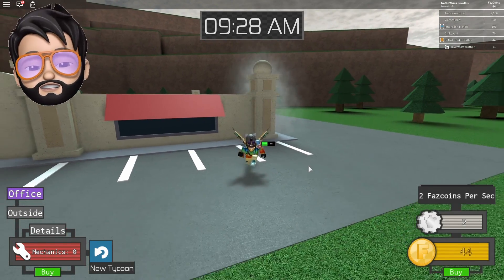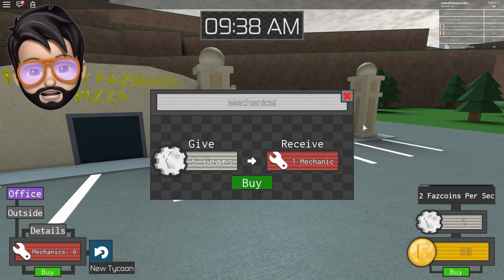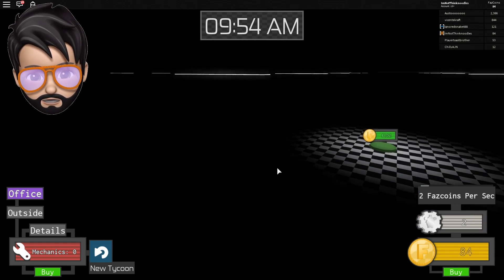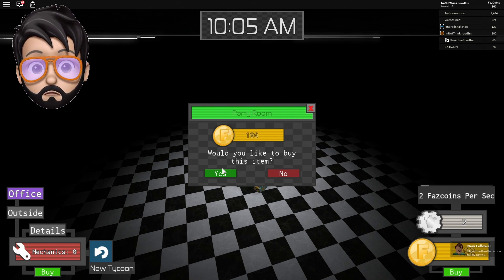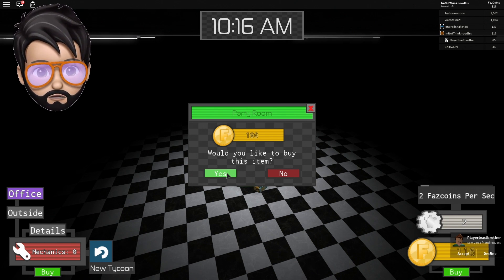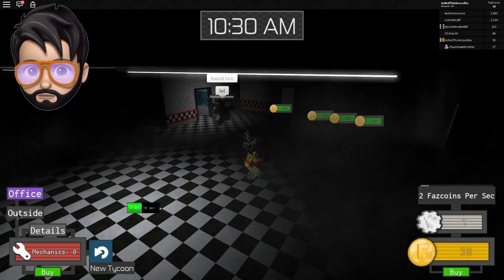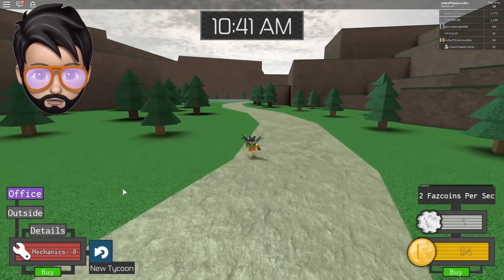Two fast coins per second — it doesn't sound like much, but it's twice as fast, which is a lot! Let's get this next thing I can unlock. It's a party room. We definitely need to find some more gears — they're out in the wilderness. And we can get ourselves a mechanic. We need to find gears. I didn't know what they looked like before; they are quite large so they're not too hard to find. We'll just get some more money because getting to three fast coins per second is gonna take a while.